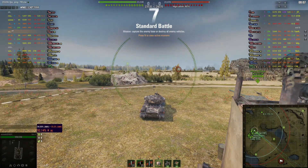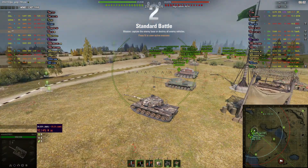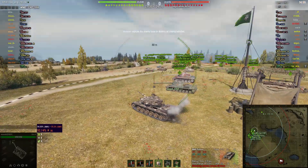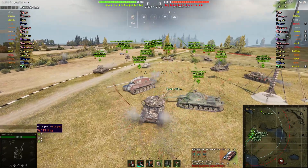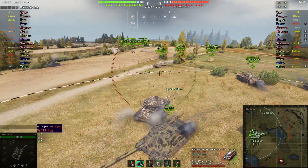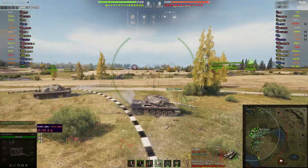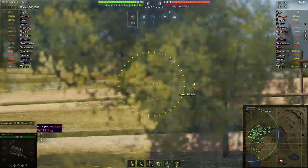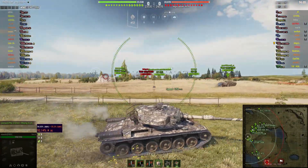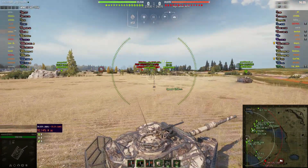This battle's on the Malinovka map and it's a tier 8 to tier 10 game - four tier 10s on each side, and the rest are tier 9s and tier 8s. We've got an equal amount of standard and premium rounds loaded. We're heading to this side of the map to see if we can get some spots from the tanks coming down the side - there's a CS-63 medium and a DLT-432.